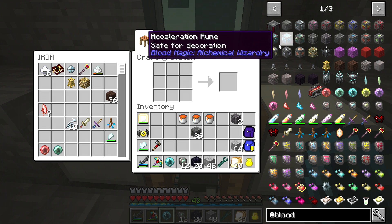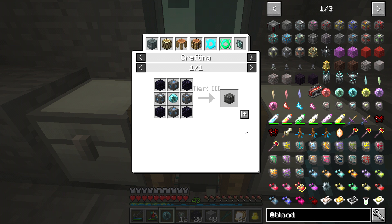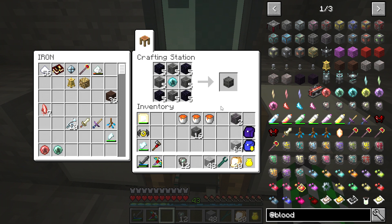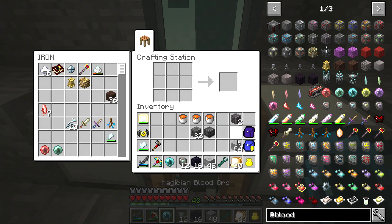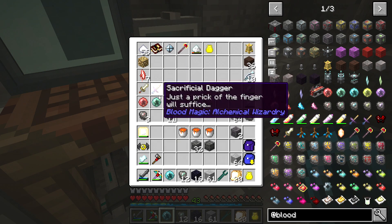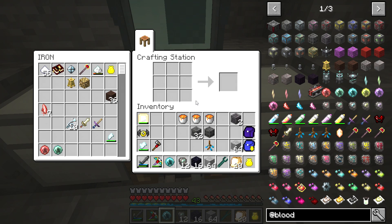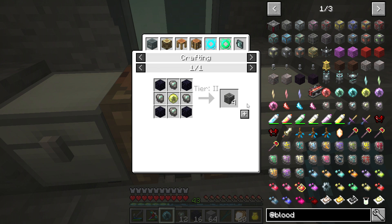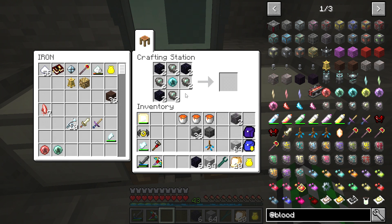We need to make a master ritual stone, and that requires four of those. Do I still have enough? I have 32. Let's pull this out and make sure - it was 32 but I have 36. Okay so I need to make a couple more. There we go, perfect.